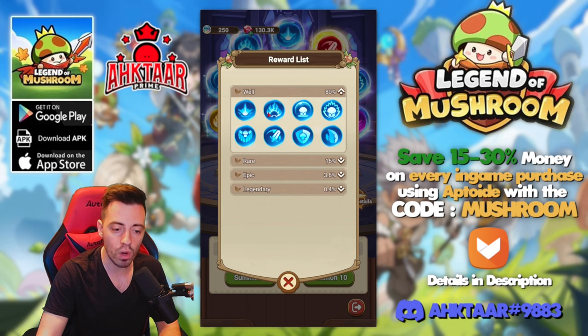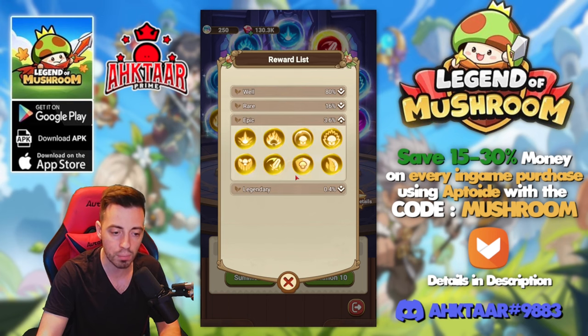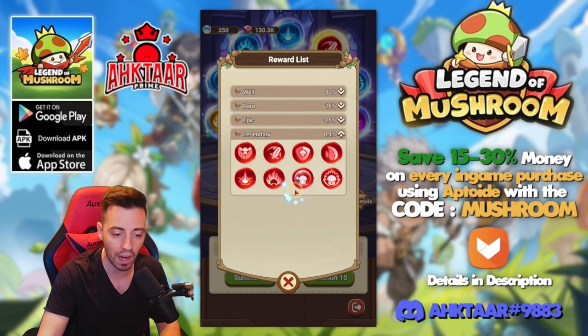You have different qualities: the blue one being the first, with an 80% chance to obtain; 16% chance to obtain a purple one; 3.6% to obtain a yellow one; and finally 0.4% to obtain the best rarity ones.